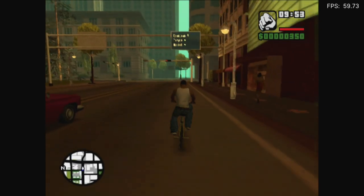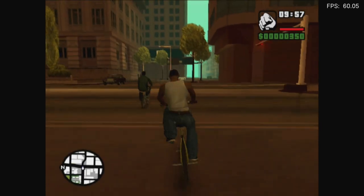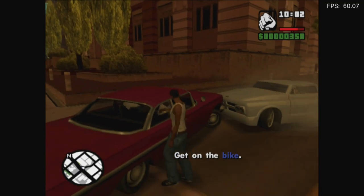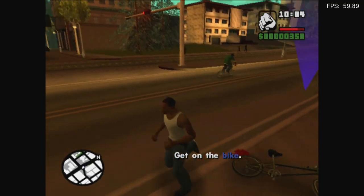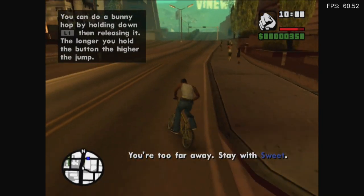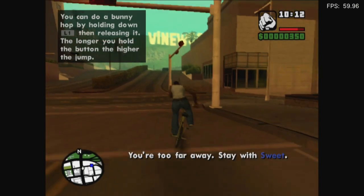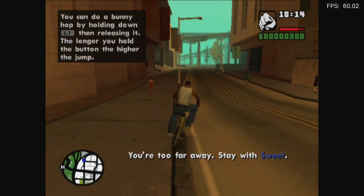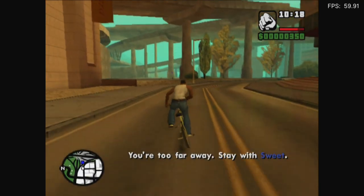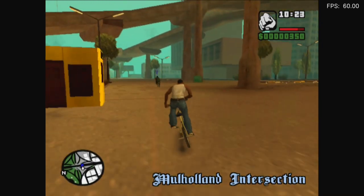I don't remember where we go. Just follow Ryder I guess. This is what I mean — it can really screw you over. Oh there they go. Thankfully they got stuck. You're too far away — stay with Sweet. I would if I didn't get knocked off the bloody bike. Cutscene. Close. That's what I mean — this mission can go one of two ways: you'll either get knocked off the bike and get screwed, or you're fine.